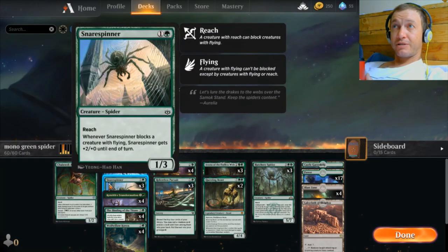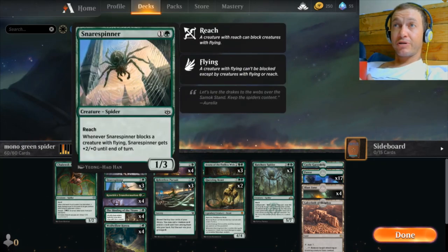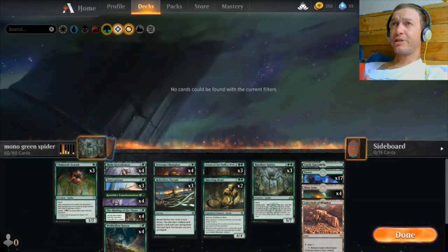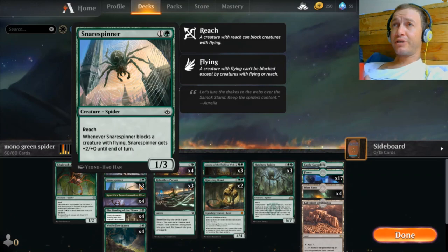The last spider is the Snare Spinner — a beautiful blocker. On turn two he comes down as a 1/3 body, so he can chump block pretty easily. But when he blocks a flyer, he gets a +2/+0 buff, becoming a 3/3. He can actually go head-to-head with a lot of challenging things in some matchups, like Rankle. This little two-drop can tangle with him, so that's a nice addition.